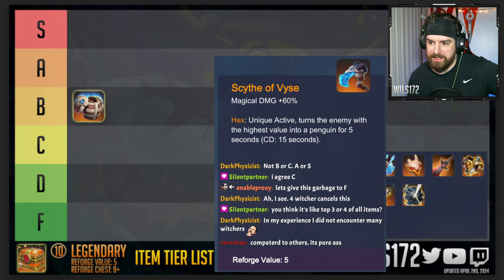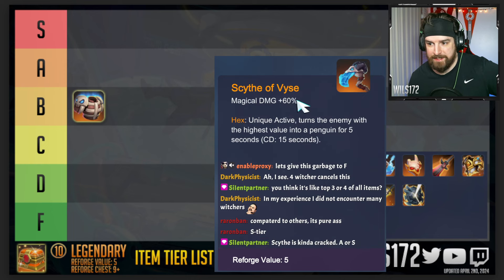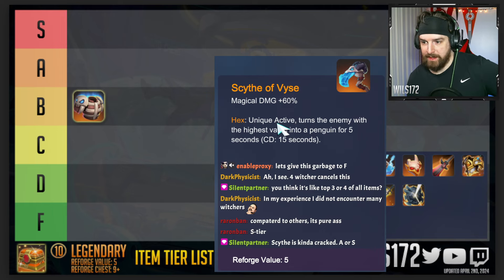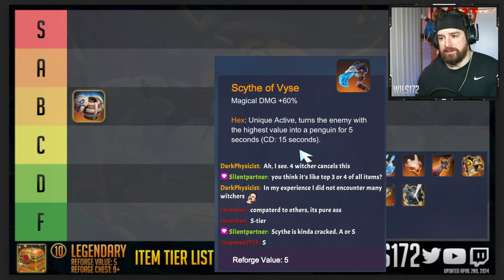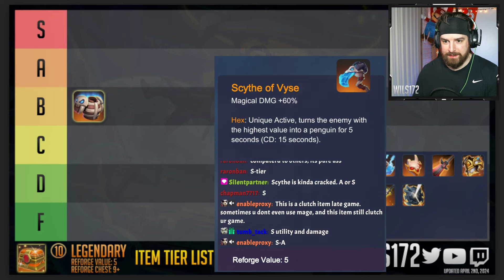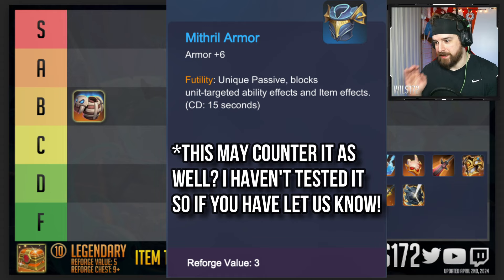That's huge — compare that to Storm Guide or similar items which give plus 30. So Scythe gives plus 60, which is crazy. Put it on Thunder Spirit, Tortola, or God of Thunder. Its unique active turns the enemy with the highest value into a penguin for five seconds — you hit their fallen witcher, their revenge knight, their sniper, their two-star space walker or lancer. The only thing in the entire game that counters Scythe Device is the item Eternity — nothing else can prevent it from hexing their best unit.